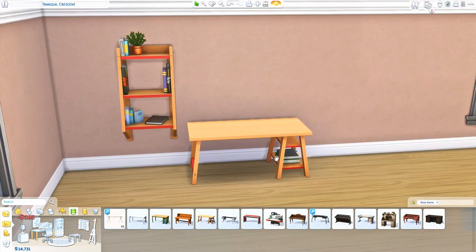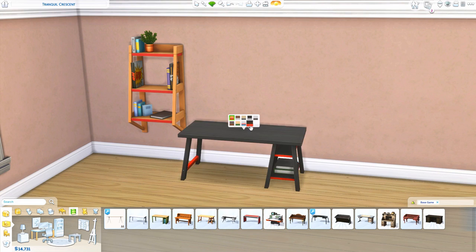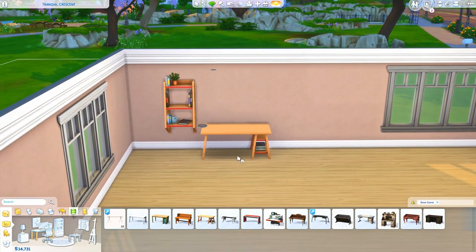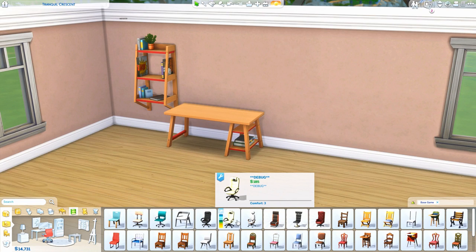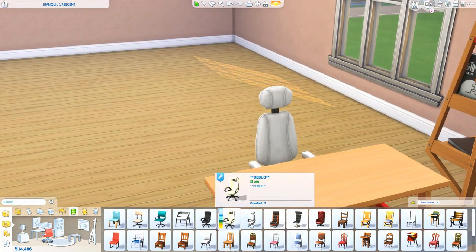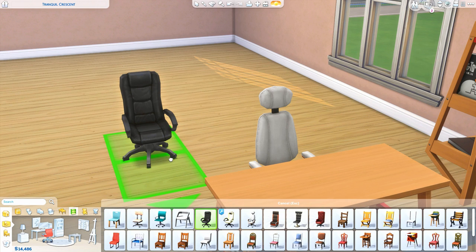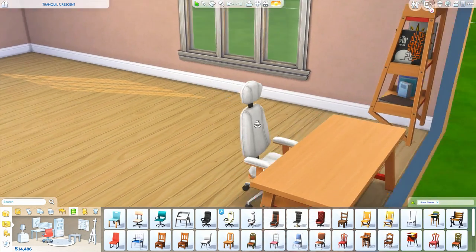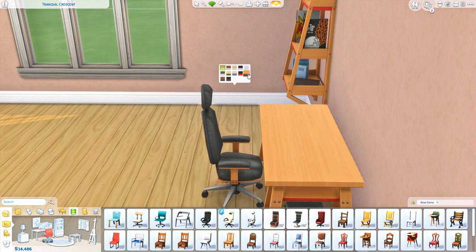Then we get a new desk, and oh my god, this reminds me of so many desks I've seen in real life. It's so nice — I love the books on the side. I can't believe we got this furniture for free. I feel like this totally could have been in a paid pack and everyone would have been happy to pay for it. We also get a new desk chair, which is great because we don't have that many really nice base game computer chairs. I'll definitely gravitate towards this one now.